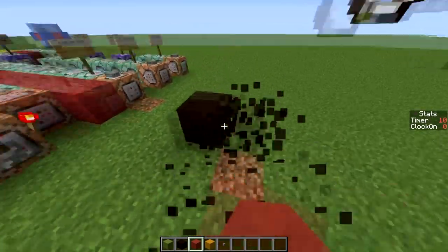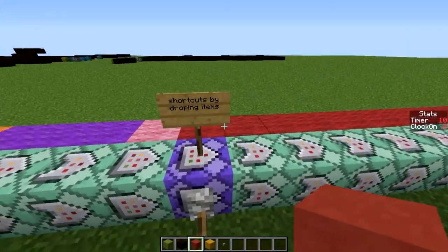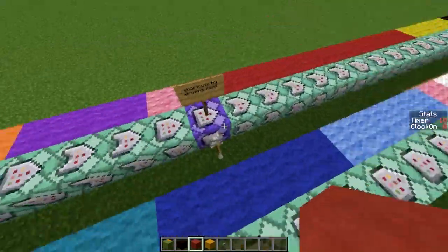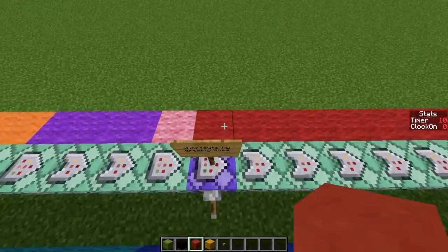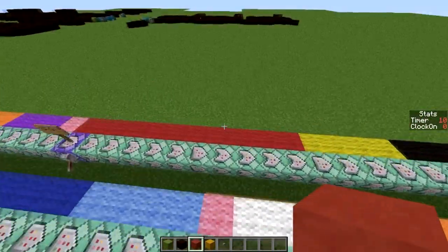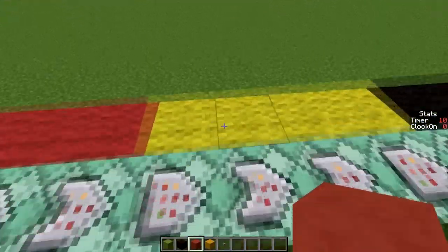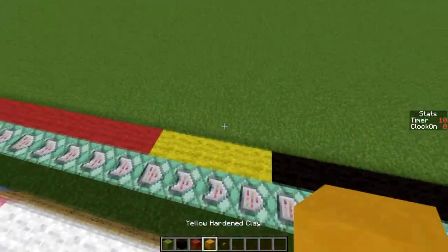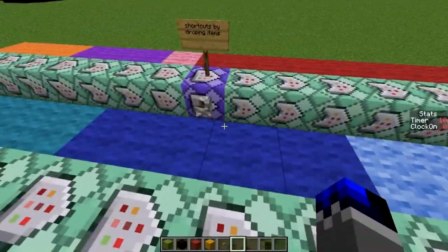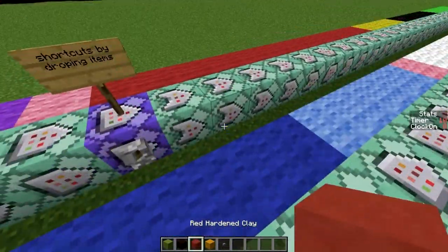That's the clock. The last thing right here is basically taking care of what should happen when dropping an item. All these red command blocks are the things that happen when you drop this red stained clay, and the yellow ones are what happens when you drop the yellow one. So if you want to turn that off, you just unflip that lever and now you can safely drop your items without anything happening.